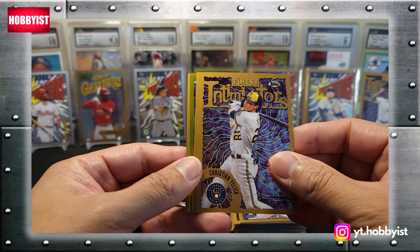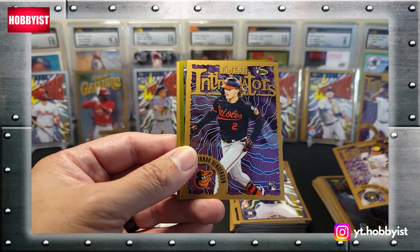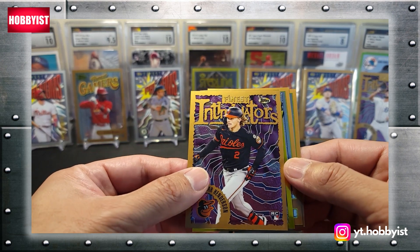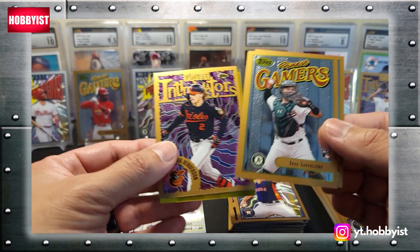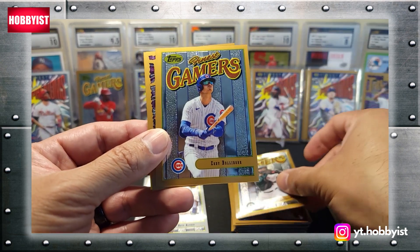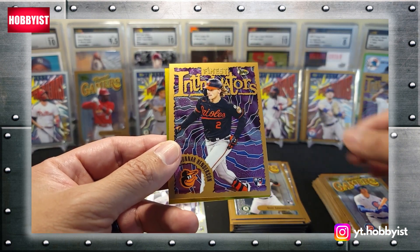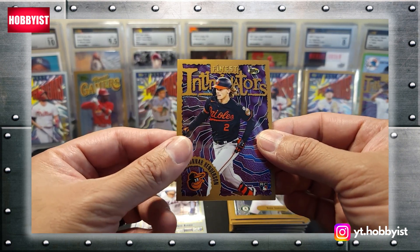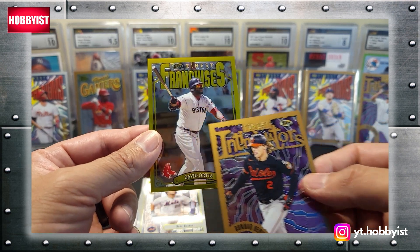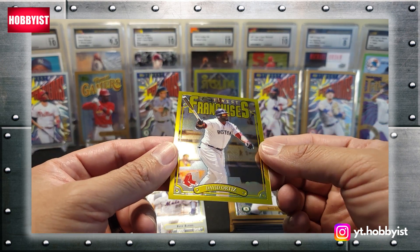Christian Yelich — and I got another gold in here. Gunner Henderson, cool rookie there. Pulling from the back — another Shea Langeliers. Cody Bellinger. And behind the Gunner is David Ortiz on the Finest Franchises. Nice.